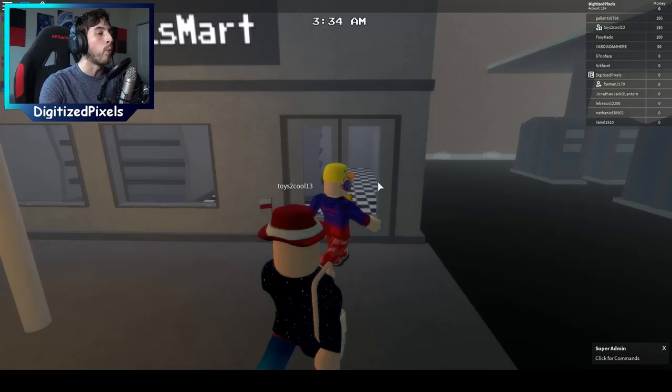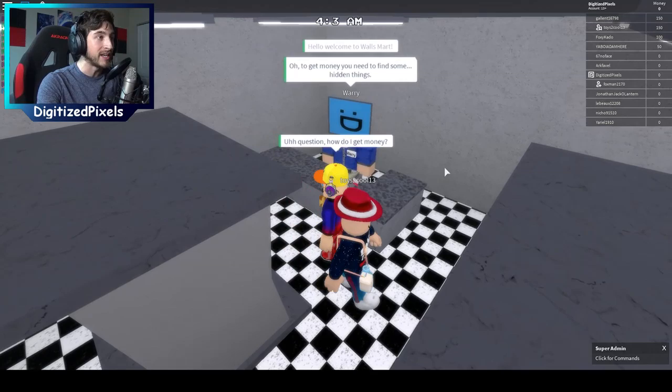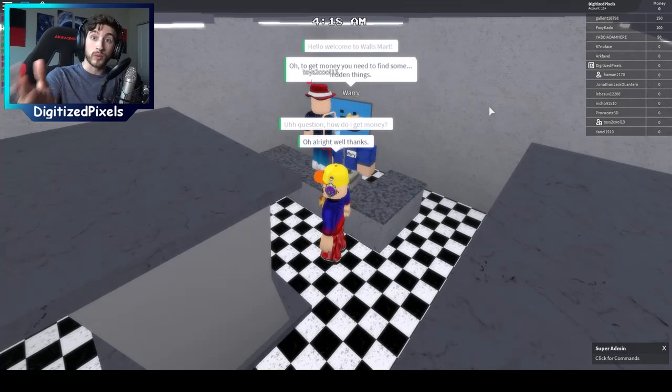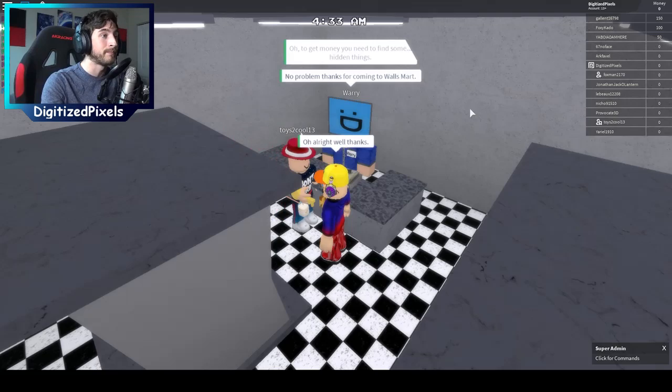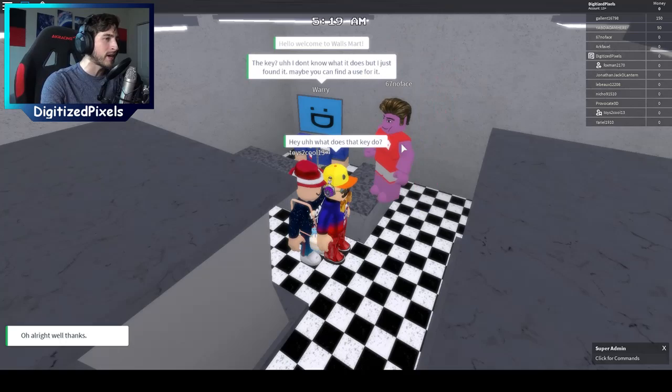The person who can tell you all that is right here in Walls Mart. Go up to Wary and he's going to say hello, welcome to Walls Mart. You're going to ask him how to get money. He says to get money you need to find some hidden things. What he means by that are the three badges hidden in the game. Ask him the other part: what does that key do? He says he found it and maybe you can find a use for it.